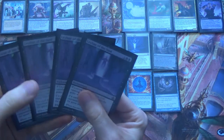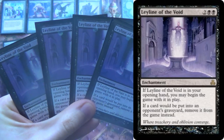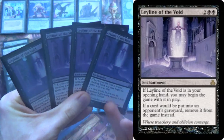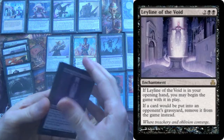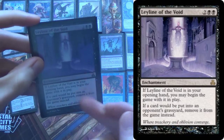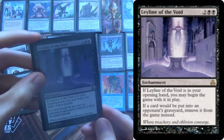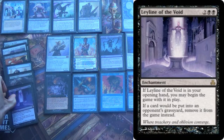For anti-graveyard hate and for the mirror, we have four Leyline of the Void. It could be something else like Ravenous Trap, but this one — we already have the best mulligan rule in Magic's history. So we might as well run it. We have the Serum Powders to keep looking for it as well, which makes it a lot easier. This one, I think, is the right call.